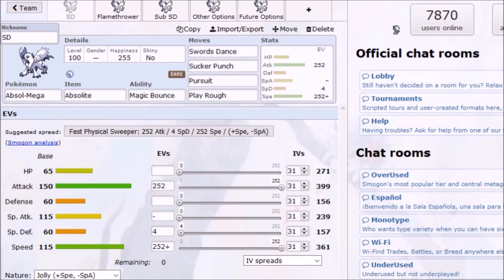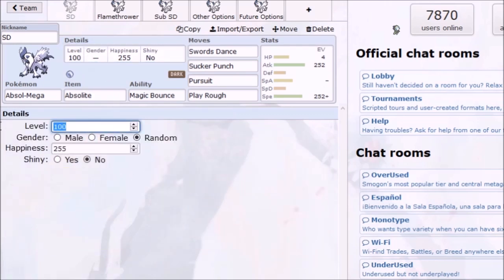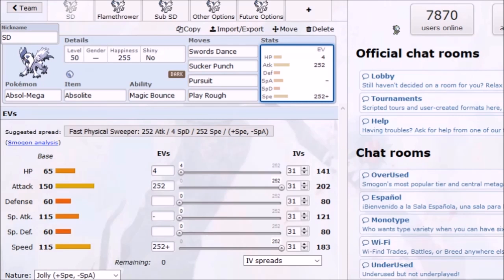If you're doing level 50, I would suggest putting the 4 in HP because that will make your HP odd so you take less percentage damage from Stealth Rock, Spikes, and all that. Basically this set sets up on passive Pokemon or catches people on switches, and it's a general late-game sweeper. It's also very good at revenge killing and trapping things like Gengar and Espeon, since its speed tier outspeeds them.